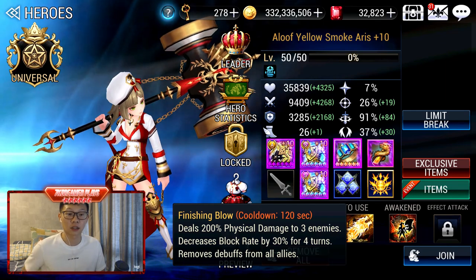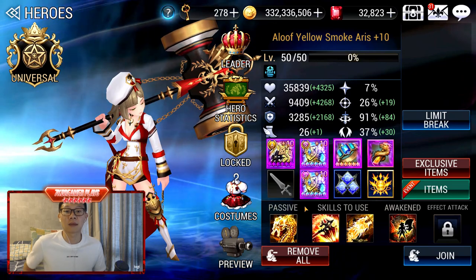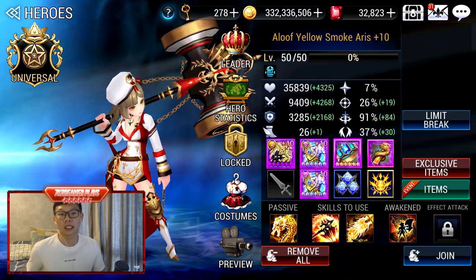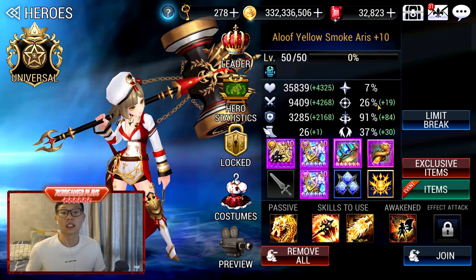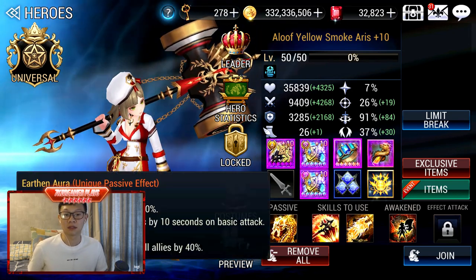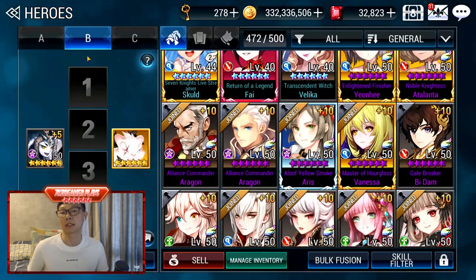Her utility really comes in Heavenly Stairs because of her Taunt. For Aeris, you need to have very high counter for her to be very effective in cooldown reduction for Shane teams.